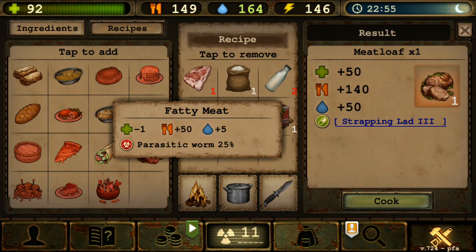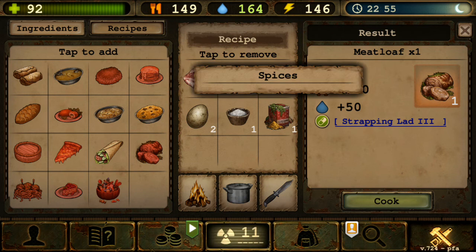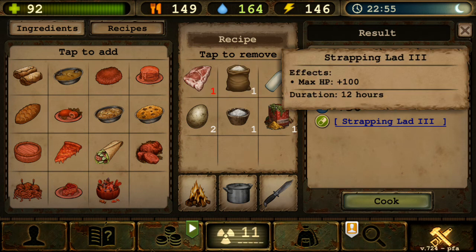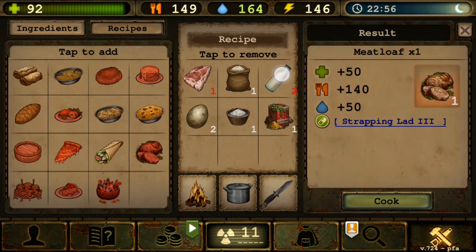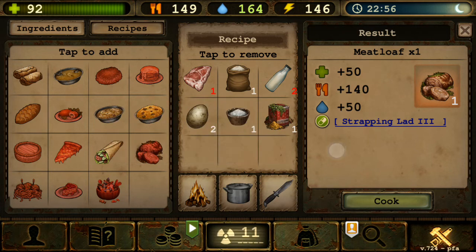Next is Meatloaf — requires fatty meat specifically, one flour, two milk, two eggs, one salt, one spice — gives Strapping Light 3: maximum HP plus 100. If you're new it might make a difference letting you tank one extra hit, but with polar armor you want low HP for berserk anyway. Fatty meat also requires killing a bear, so it's expensive to obtain.